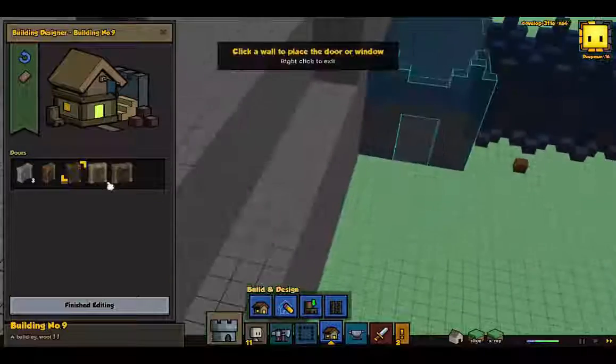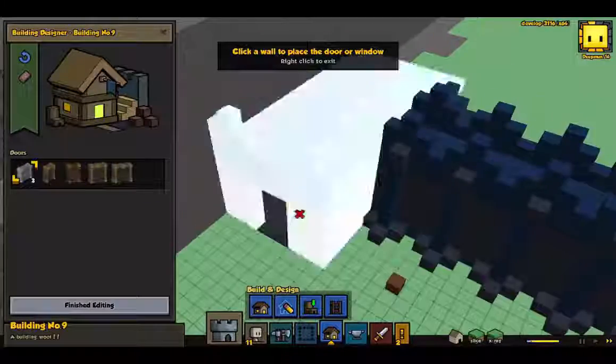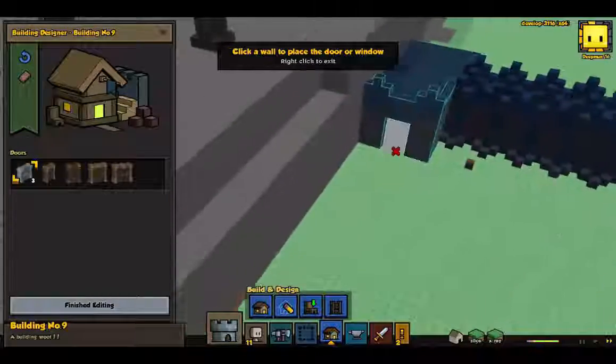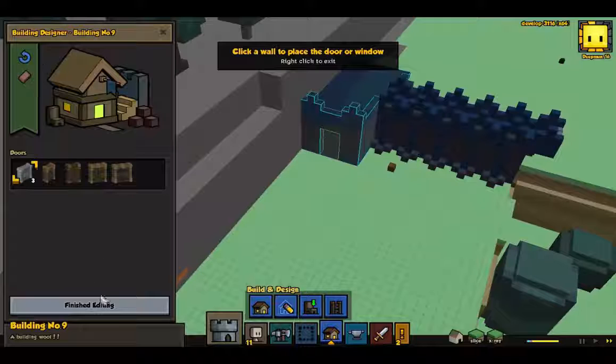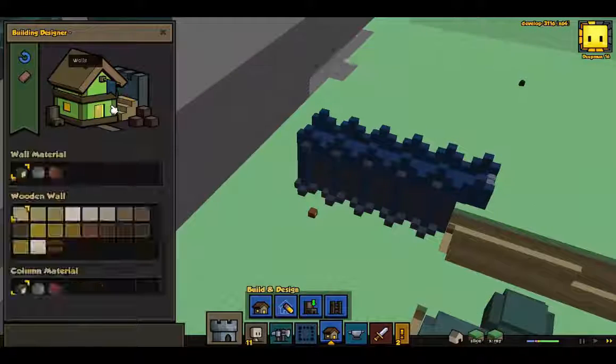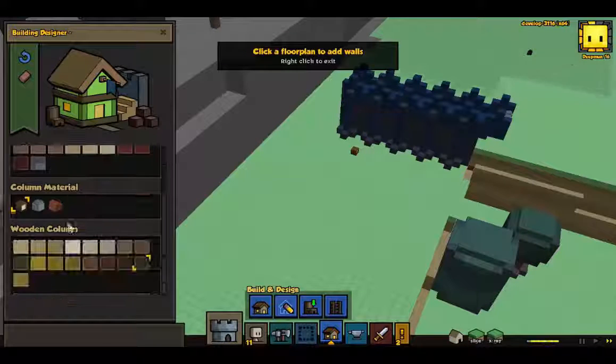Why in the world can I not add a door? Stone door? No. Do I have to really just destroy this entire thing? I probably do. Remove the building. Stone walls, regal blue. Columns, gunmetal.